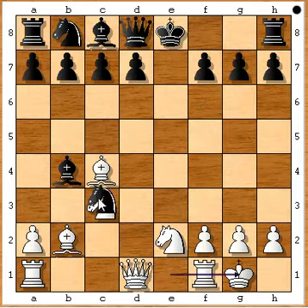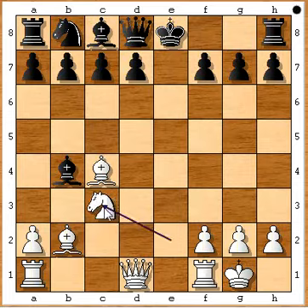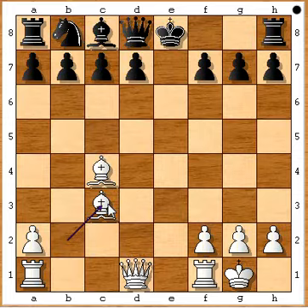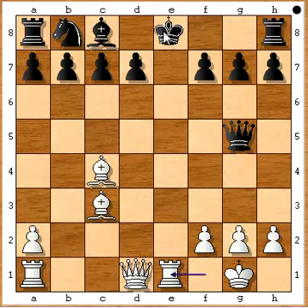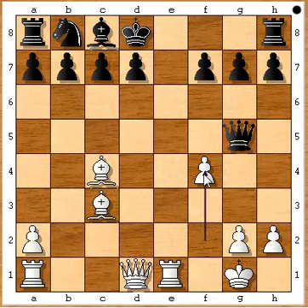Knight takes on c3, knight takes knight, bishop takes on c3, then queen to g5 was played. Rook e1 check, king goes to d8, f4 attacking the queen, and nobody is defending the pawn — so black happily captured.